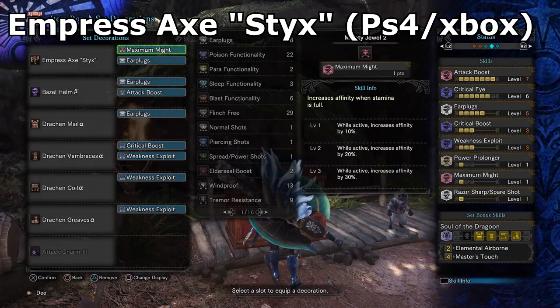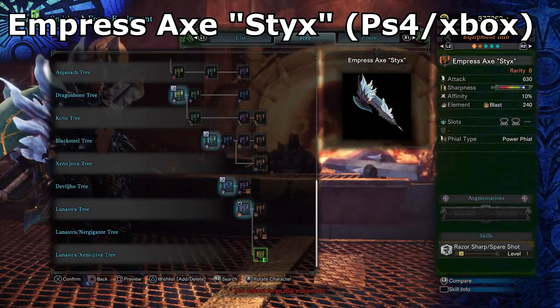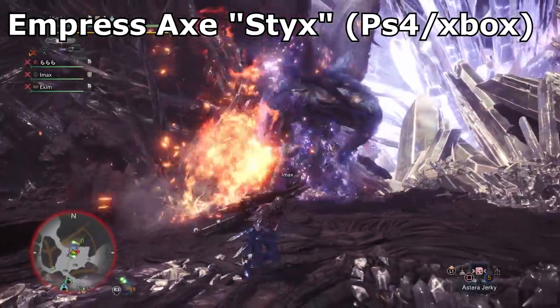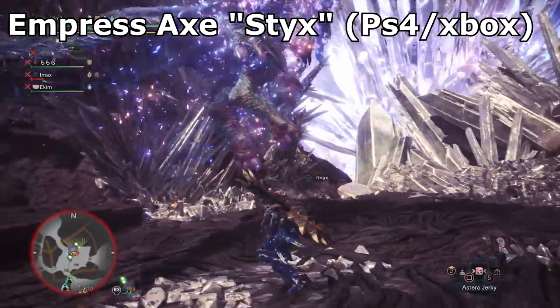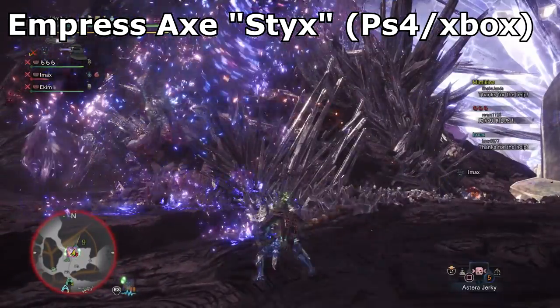Personally, I love this weapon and its versatility, and that's why it's in my top 3. I'm really sorry PC players, but this weapon hasn't been added to your game yet. But if Capcom keep following their usual pattern, Lunastra will be the next monster to be added, so hopefully you won't have to wait too long.